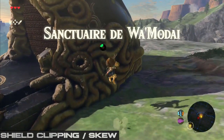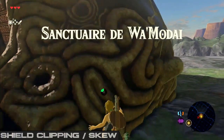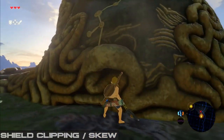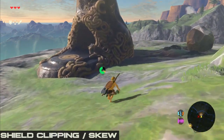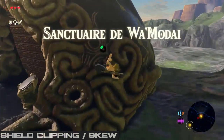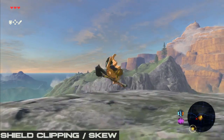You want to shield jump and then hit the shrine wall at around this area. Landing your shield like this should set your skew angle to be able to clip into the shrine. If you hear some sort of clung sound like this, that is always a good sign that you have skew.